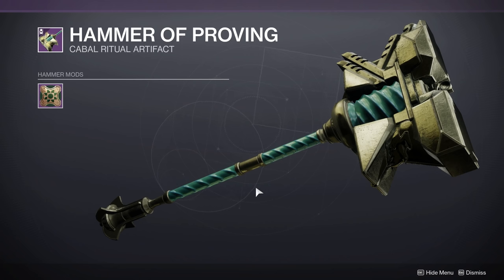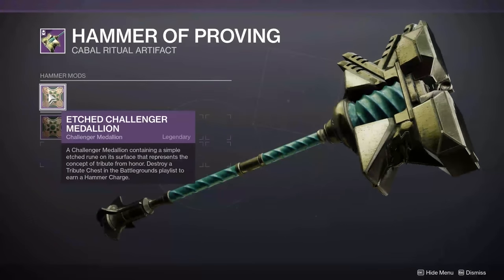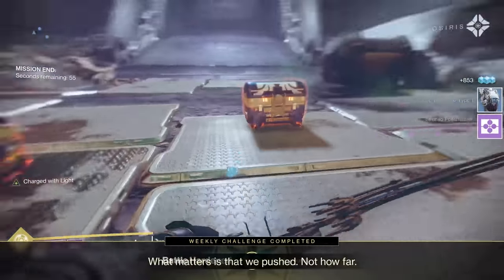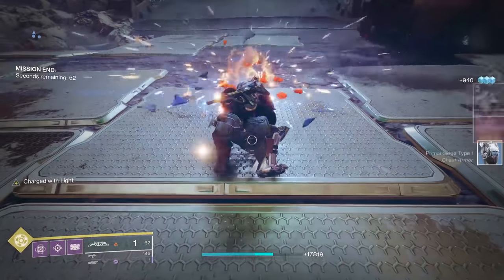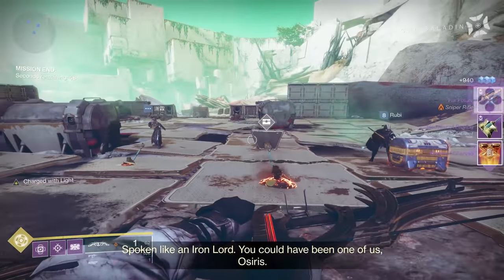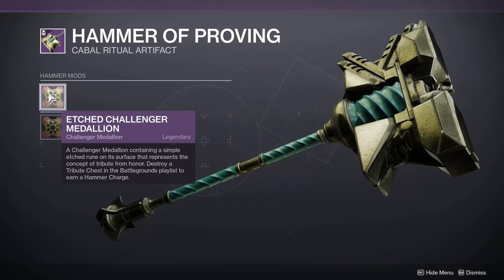If your hammer has an etched challenger medallion slotted into it, you'll be able to destroy that tribute chest — it's a cool animation where you smash it. You're going to get a couple of things: probably a piece of loot, and also you'll charge up the hammer. The hammer charges are what allow you to do focusing at the umbral recaster. Each time you smash a tribute chest in the battlegrounds playlist, you earn a charge.